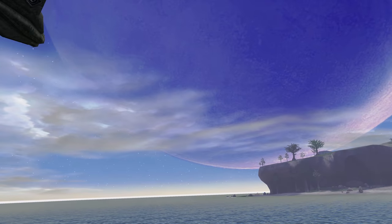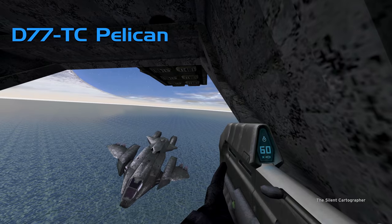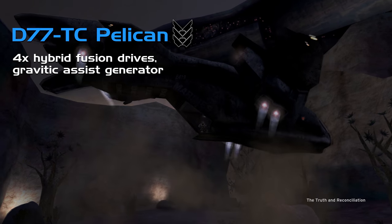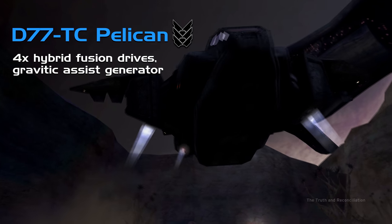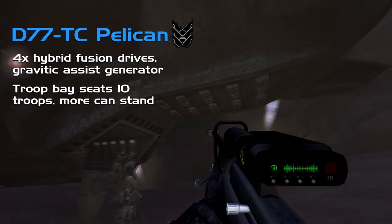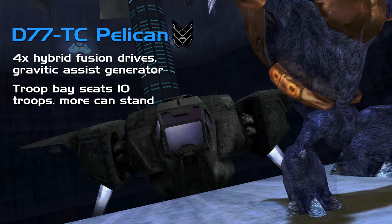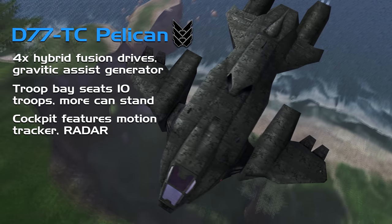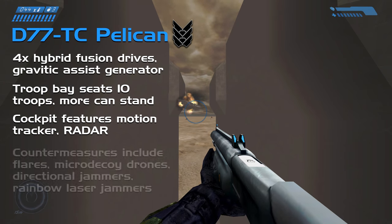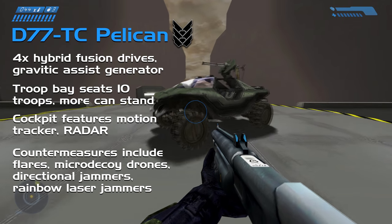For our first and technically only air vehicle, we have one of the most iconic of all time: the D77TC Pelican, designed by Misriah. A troop carrier dropship powered by four hybrid fusion drives and a gravitic assist generator to aid in hovering for evacs or rearmaments. The cargo bay holds ten seats — enough for a platoon — and comes stocked with first aid kits. Inside the cockpit there's a motion tracker, a radar system, and switchers to activate countermeasures including flares, micro-drone decoys, directional jammers, and rainbow laser jammers.